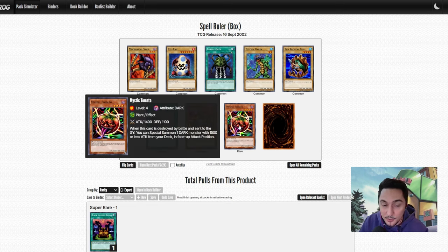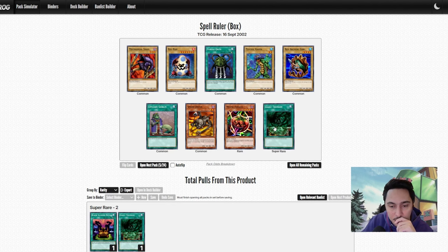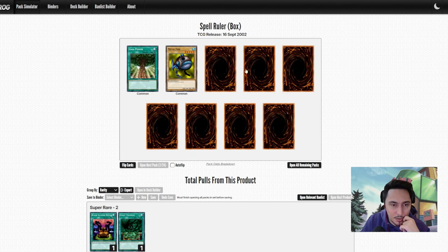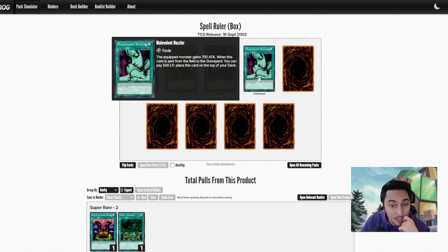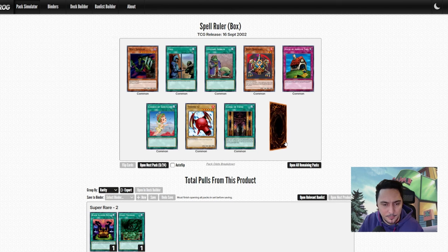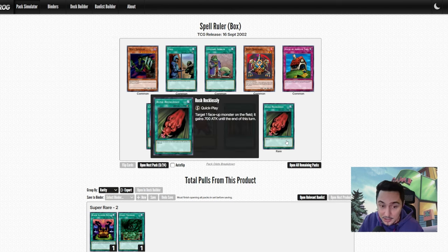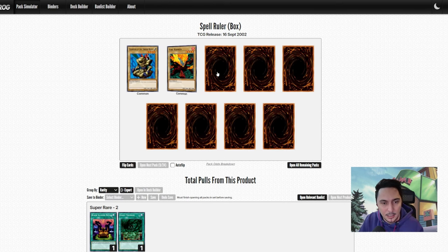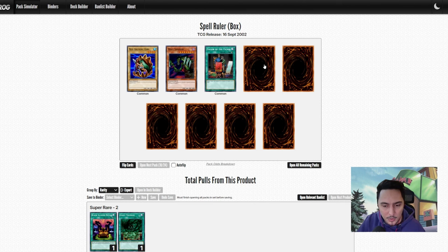Mystic Tomato — that's our first one, a set of Mystic Tomatoes will be nice. Giant Trunade — it's good but it's banned in Master Duel. Malevolent Nuzzler — this is a good equip spell as well, I think we're gonna add a few more equip cards into our deck. Upstart Goblin — we got a set of Upstart Goblins. Rush Recklessly — target one face-up monster on the field it gains attack, that's not bad, we could put it in our deck to get that extra boost when we're attacking.